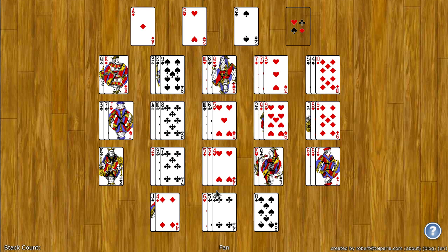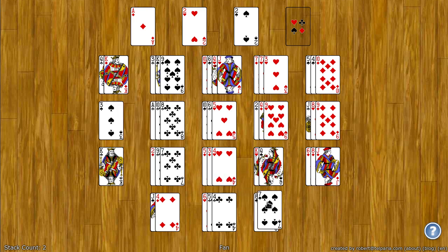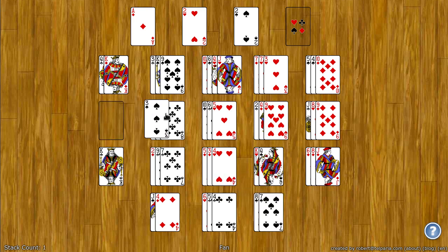Down here on the tableau, cards build down by suit and rank. So for example, I can put the jack of hearts on the queen of hearts, the seven of spades on the eight of spades. That reveals a three, which I then can put up here on the two of spades.